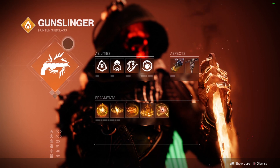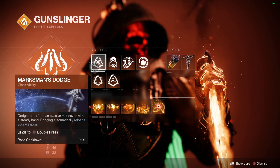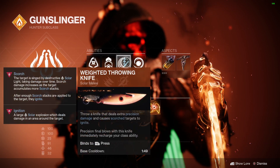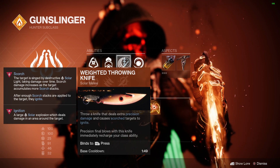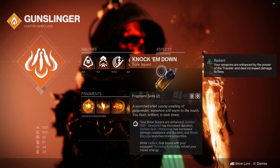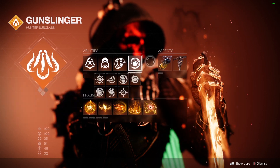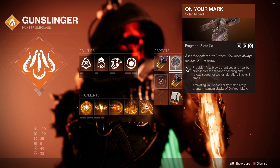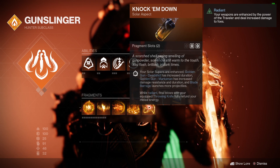For aspects and abilities: the super isn't necessary — I still have it from a Last Wish raid run and could probably swap it. Marksman Dodge instantly reloads your rockets or Glaive, whichever you prefer. Triple jump because I like it. The Weighted Throwing Knife is the most comfortable option since you need a throwing knife to trigger Radiant through one of the fragments. I'm using Fusion Grenade because I like it, and both aspects chosen mainly for the most fragment slots.